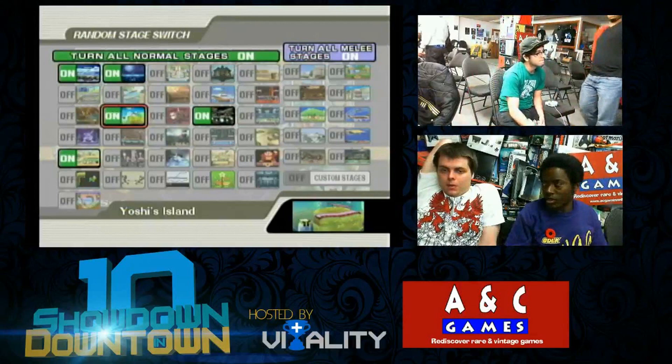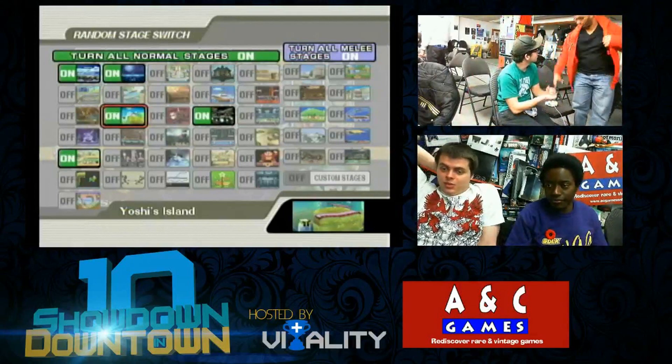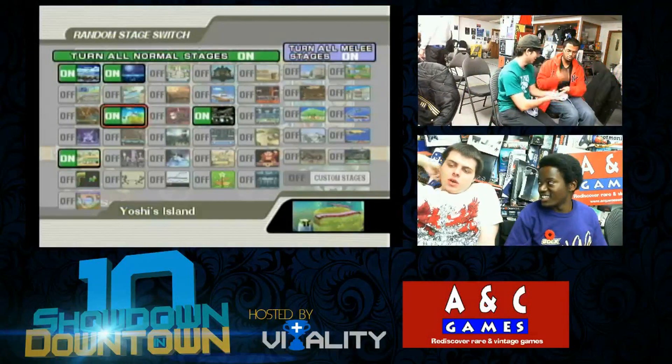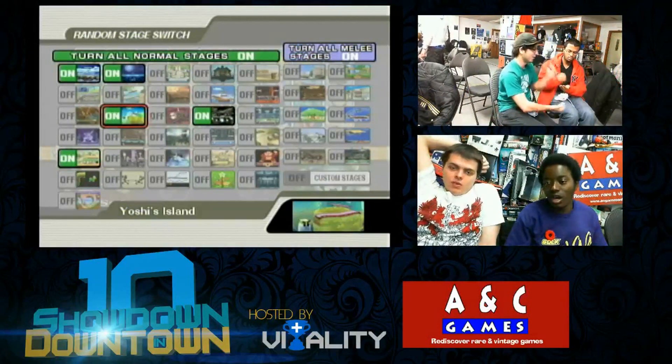Zero Suit Samus is going to be great here — Zero Suit slaps, dude. That's the slap character. She's got so many good cross-ups, it's insane, especially with her V-skill. Zero Suit has one of the best movements in the game.